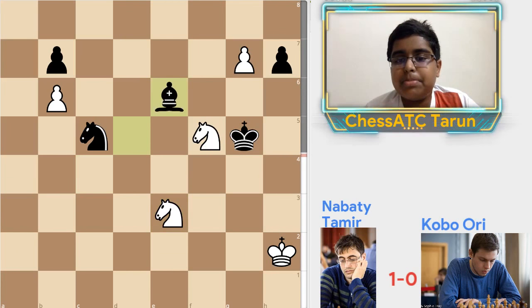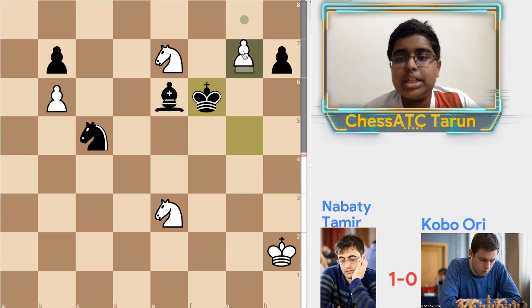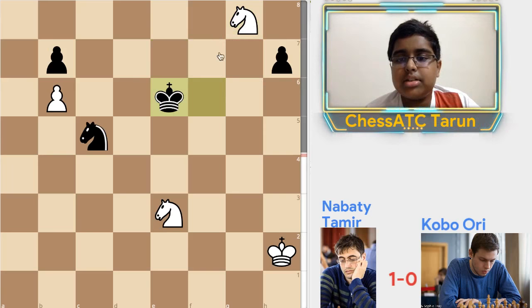Knight e3, Bishop e6, Knight e7 here. King f7 would have remained quite equal because of g8 equals Queen, Bishop takes g8, Knight takes, and King e6 — it's actually a draw.